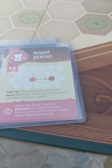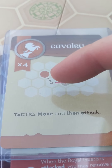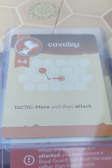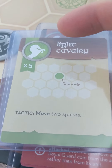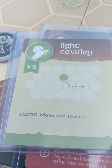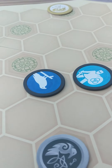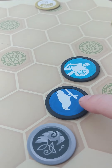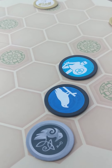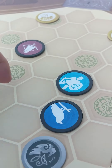We have the cavalry, where these guys are able to move then attack. We have the light cavalry, which has five units and just makes two movements with no special attacks. On a normal turn, one token may move or it may attack. Tactics allow things like the crossbowmen to attack two spaces away.